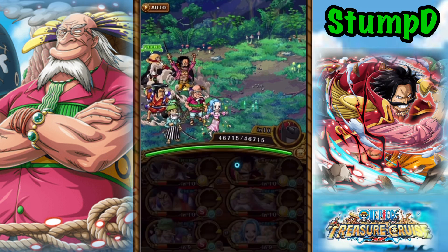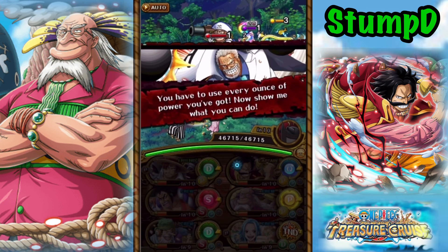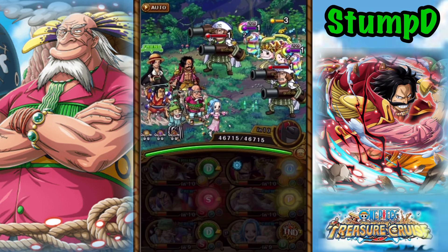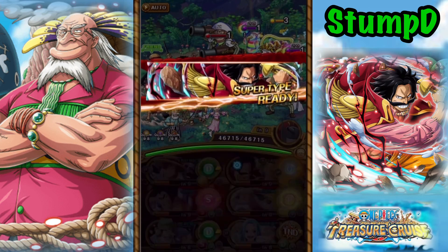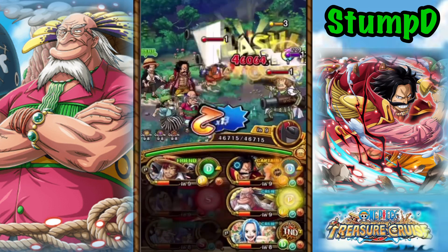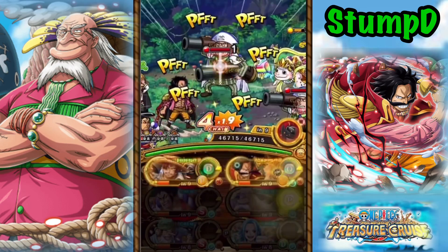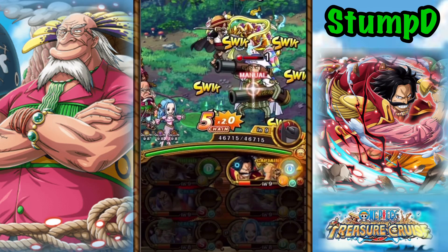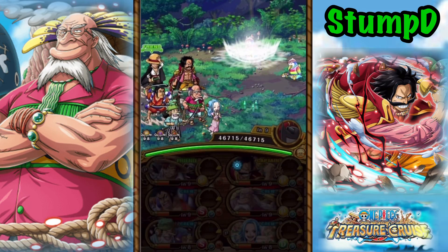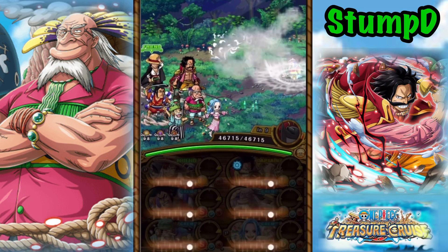Shanks' crew, if you guys are struggling with Dofis 2, is a little bit of a cheat code. Now, most teams will use someone like Stampede Buggy and Time Skip Nami because they can remove Special Blind. But utilizing Shanks' crew as your friend Captain, you can actually just use him to remove the Special Blind. The thing with Stampede Buggy and Time Skip Nami that works really well is they also have a crewmate ability to remove Paralysis by one turn. Throughout the whole run of Dofi 2, you get a lot of one-turn Paralysis, so it's very, very annoying.